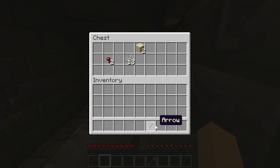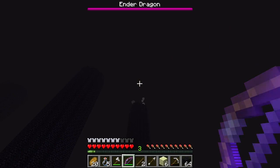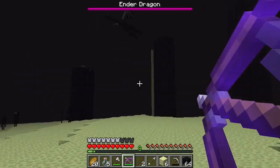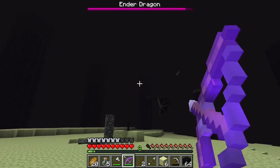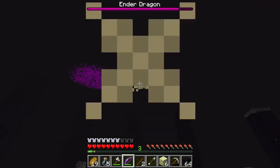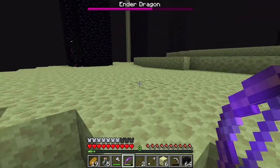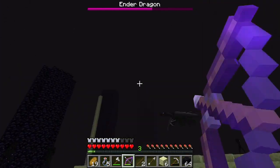There's an arrow — luckily we have an arrow. Got it. So now if we just hit the dragon a few times — there we go, we might get it. It's not regenerating its health from the crystals because we've taken them all out and they don't regenerate. Hope that enderman is not angry at me.